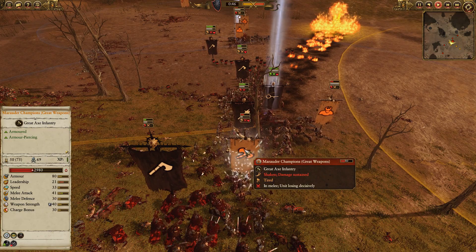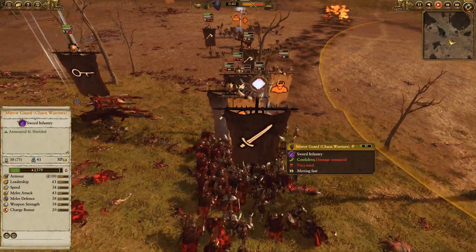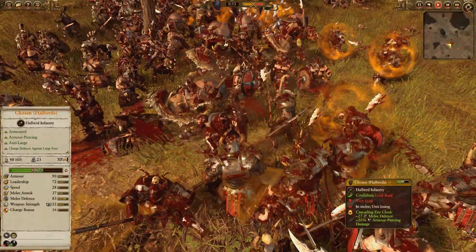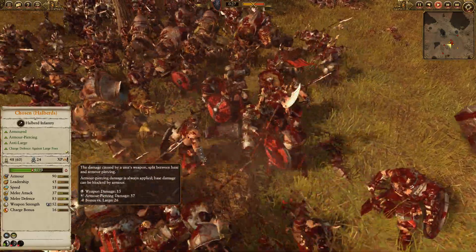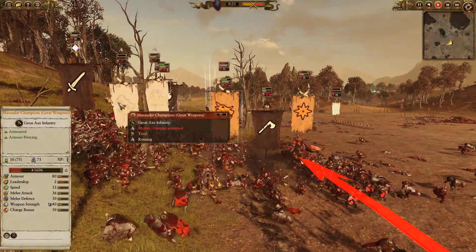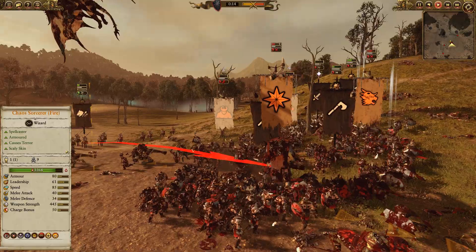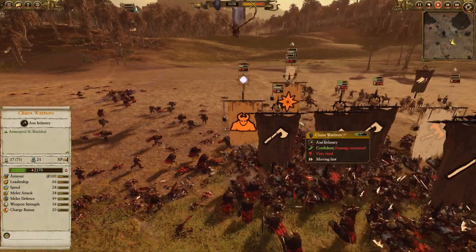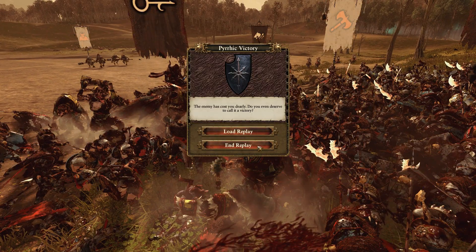We immediately charge in with the Manticore for a bit of a Terror Bomb. The champions are still holding unfortunately, and the Femir warriors blob in a little bit. We path everything in after them — they're soaked in with the Chosen with Halberds now. We juice up with a Cascading Firecloak, putting them up to 83 melee defense with 52 total weapon strength and 37 AP damage. They start to cut through those Femir, the champions route. At this point it's just the heroic units, and Throg — not being immune to psychology — we bring the Manticore around for a quick rear charge, and with the Terror route, the Manticore charges in and that's it for Norska.